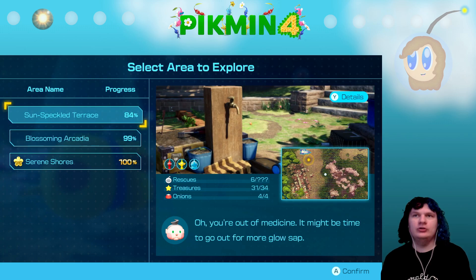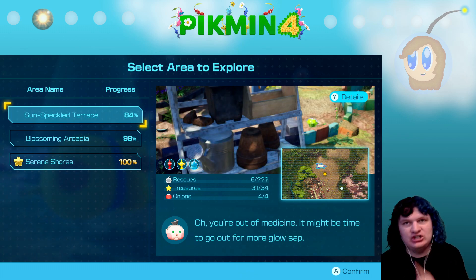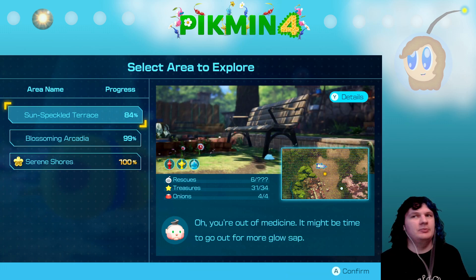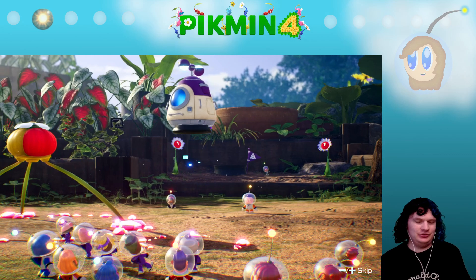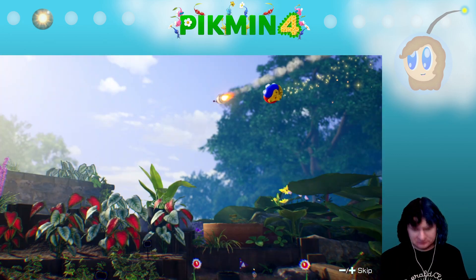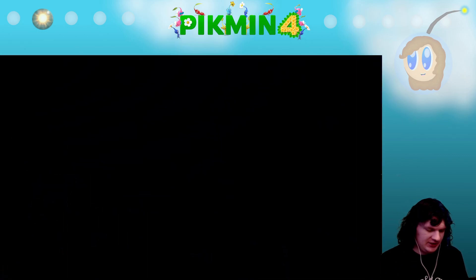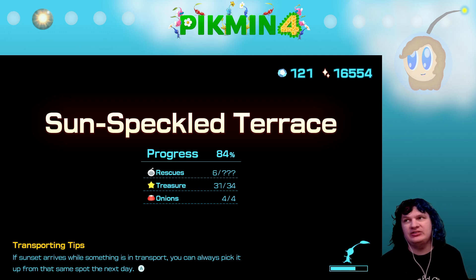We're actually going to go to the Sun Speckled Terrace first, because I'm sure editing-wise it's going to be a lot happier to just get to do the final part of edits. We're going to right some wrongs, because it has been on my mind ever since that last episode or two — that one mistake I made. I'm not gonna say anything, but if you've been catching up with this playthrough, I feel like you're going to see it and be like, 'How did you miss this?' It was like the easiest thing, and it took me until like episode 25 or 26 before I was like, 'Oh, that's how I was supposed to do this.' It's been haunting me ever since.